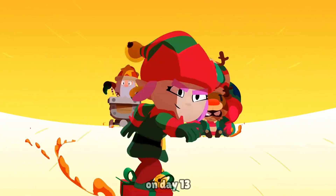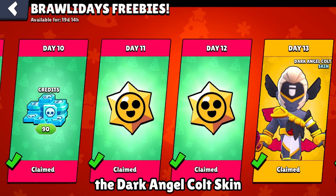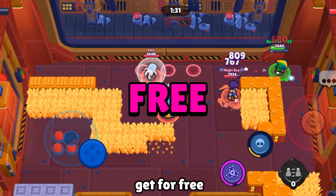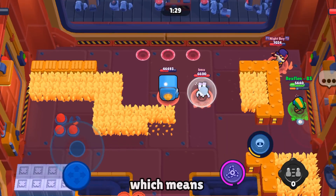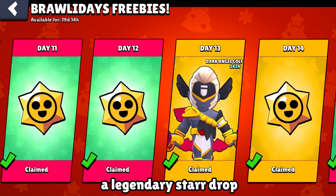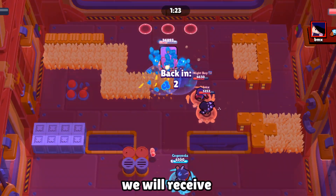Finally, on day 13 we will unlock the Dark Angel Cold skin, which has a value of 149 gems — and we will get it for free. Day 14 has a golden pack, which means something special: a legendary star drop. And on the last day, day 15, we will receive 10 gems.